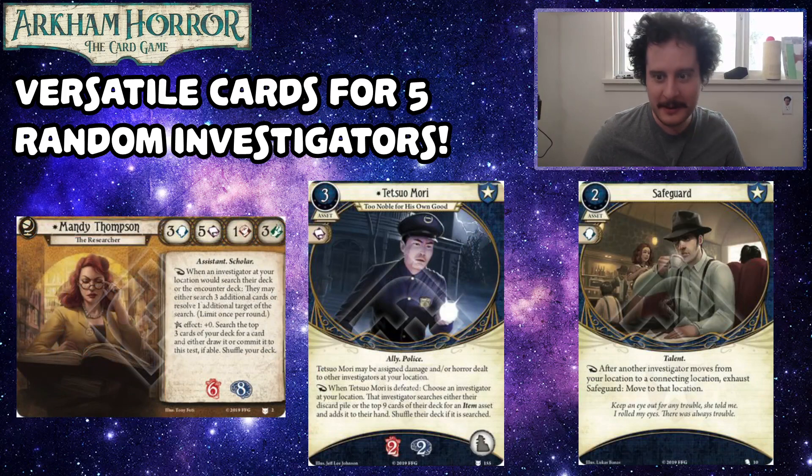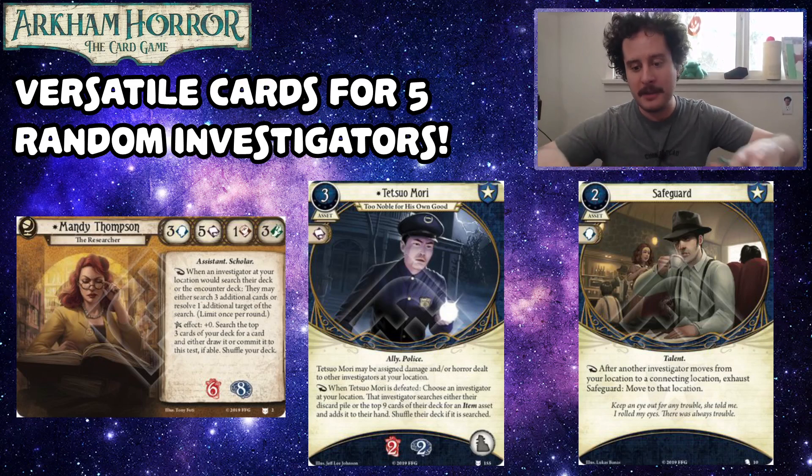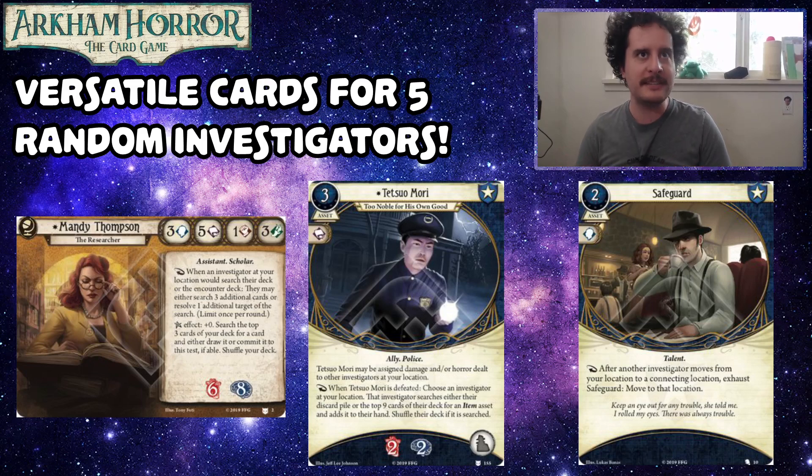Next is Mandy Thompson — two seeker cards. Like Carolyn, Mandy has kind of a full gamut available to her. You might think about splashing mystic, survivor, or rogue cards to get three colors. We looked at just her on-color blue cards. With Tetsuo, we went with him because he searches nine cards when he dies, which means you can then grab two item assets — Pendant of the Queen is a thing she does.